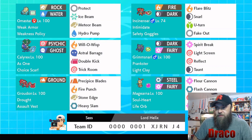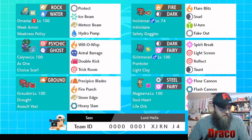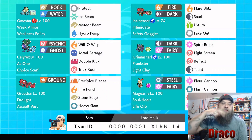Magearna is insane, holding a Life Orb so it does even more damage — Flash Cannon, Trick Room, and Dazzling Gleam. That is the team in a nutshell. I hope you guys enjoyed this crazy episode of Draco's Journey to Master Ball. If you did, you know what to do — hit that like button. If you're new to the channel, help me build the DKTreating YouTube channel by hitting the subscribe button. Until next time, remember to take care of yourself and take care of each other. Peace.